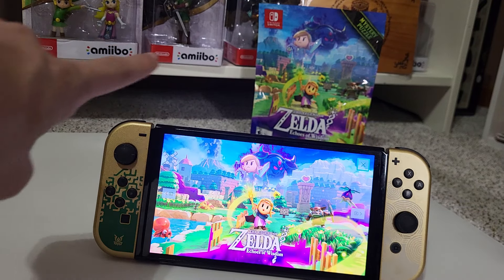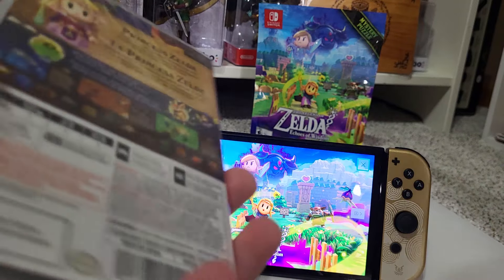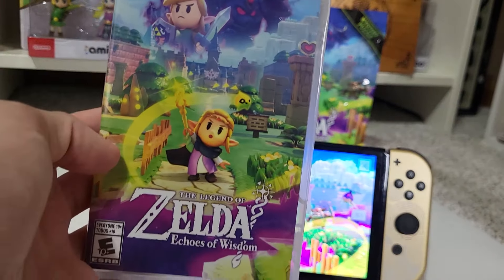In the background you can kind of see some of my Zelda amiibos. I know they reprinted the Link's Awakening one today. Without further ado, let's unbox The Legend of Zelda: Echoes of Wisdom.